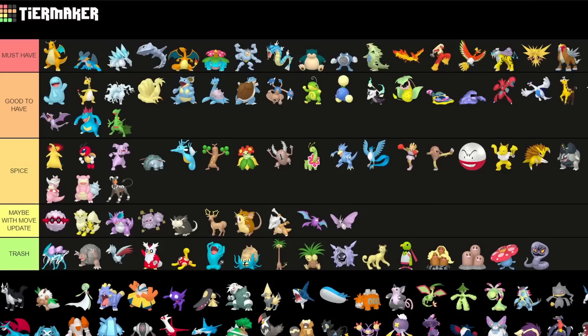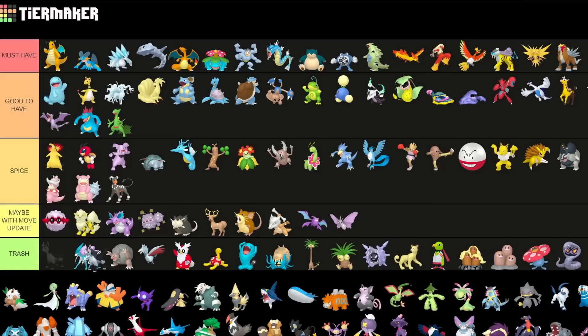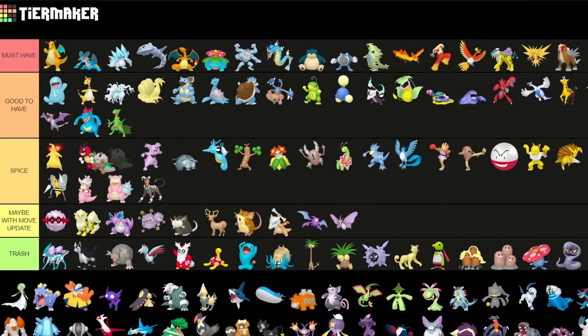Swampert is one of the best ones as well — I'd put it in the second tier since this Pokemon is great in all leagues for Go Battle League plus for Raids as a Water type Raid Attacker. Really good to see. Mightyena is trash, really really bad. Shiftry is sadly a Spice pick — currently not really the best Pokemon there.